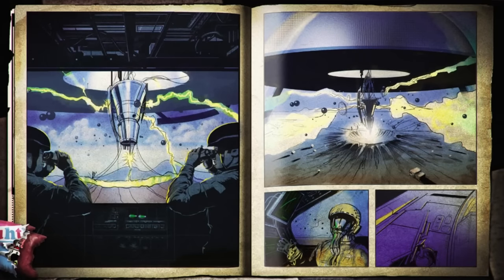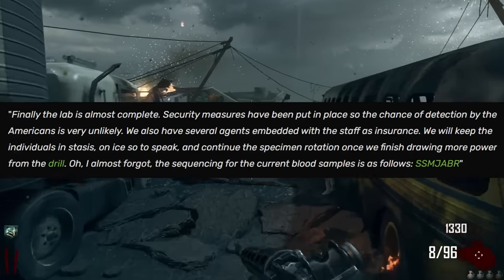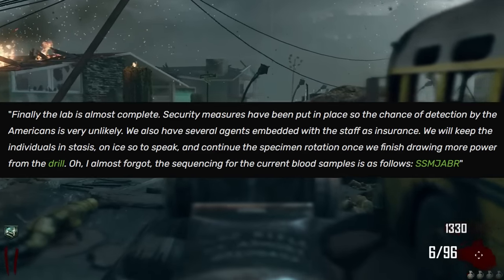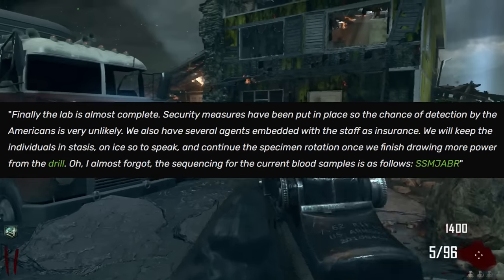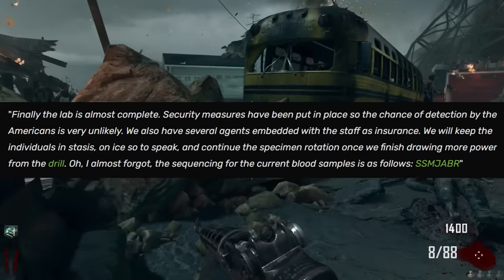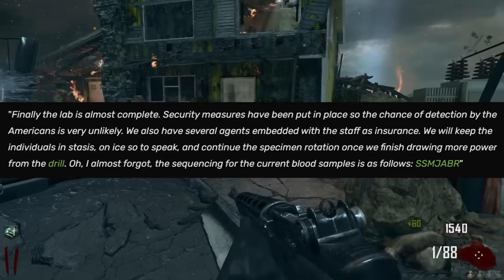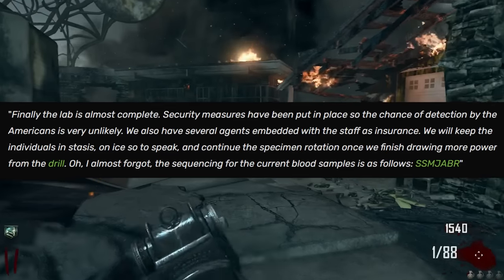But when we got the new zoomed out loading screen and it revealed that the person in the pilot suit is Schuster, it just left us with more questions. Why was Schuster here, being a Group 935 scientist and not a Broken Arrow member? Why did Broken Arrow need so much 115? Going back to that Gerard Krovi cipher, what link does that have to it? Because it also mentions a laboratory, specimen rotation, blood samples, and the initials SSMJABR — which are our transit characters: Samuel Stuhlinger, Malton Johnson, Abigail Brighton, and Russman. What is their connection to the drilling going on in Nuketown?